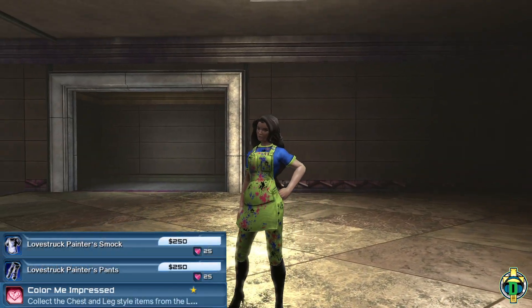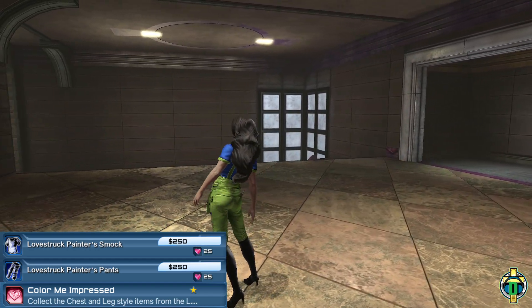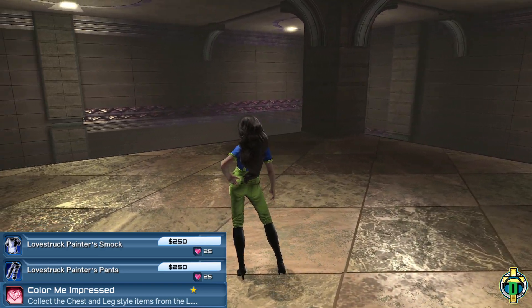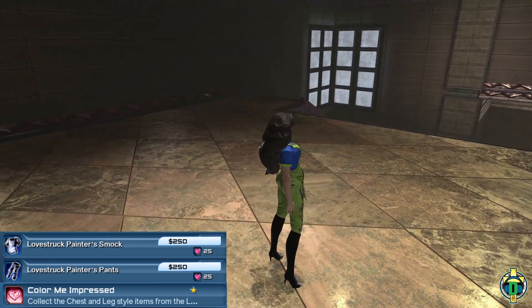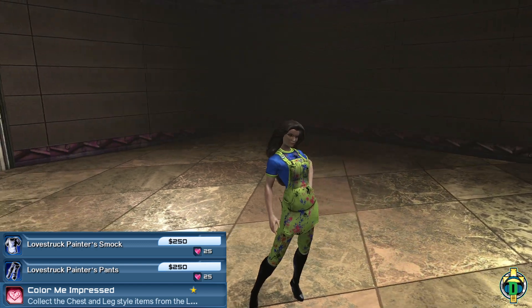Up next, we have the Love Struck Painter's Smock and Love Struck Painter's Pants. These are 25 hearts apiece, and they get you a 10 point feat. This is of course all tentable, if you hadn't already guessed, and they're definitely going for some kind of an artistic or painter's type theme for this event.